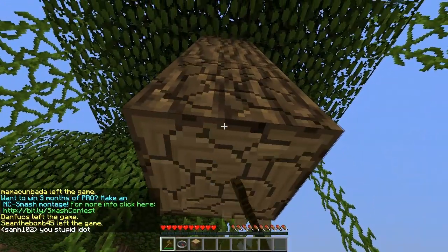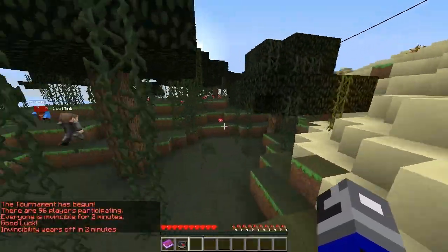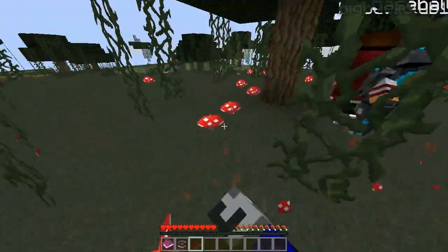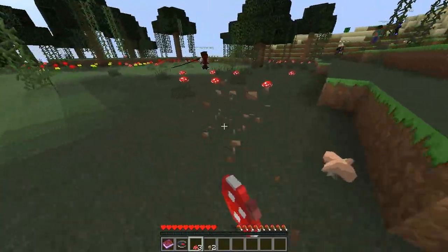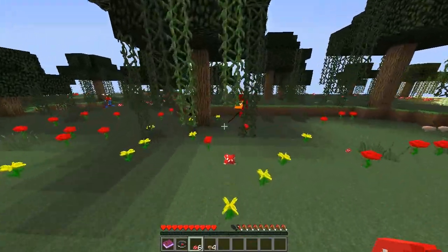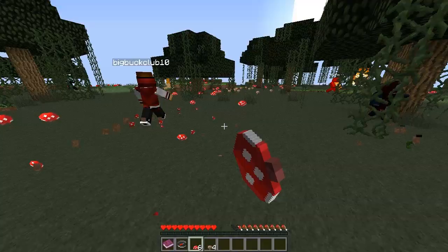Now that you've gathered all your resources, it's time to fight. During the start of the game you'll have two minutes of invincibility where no one can hurt you and you can't hurt anyone else, giving you time to gather your supplies. After the two minutes is over, the battle begins. There are a ton of strategies in the Hardcore Games, and your strategy depends highly upon what kit you choose.